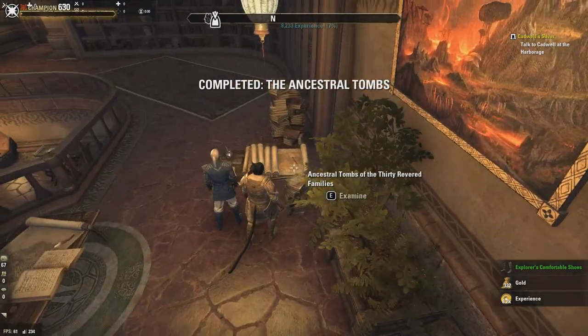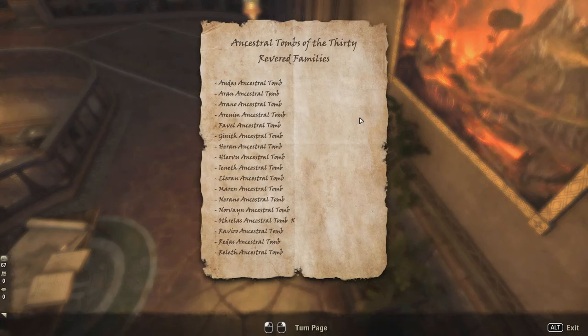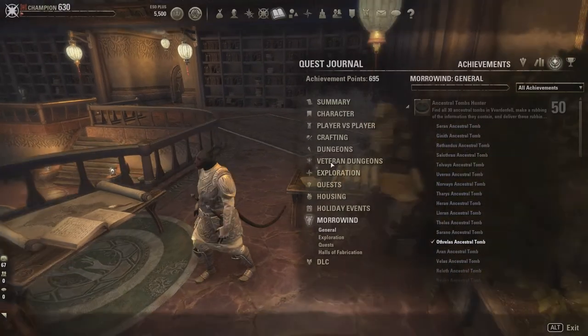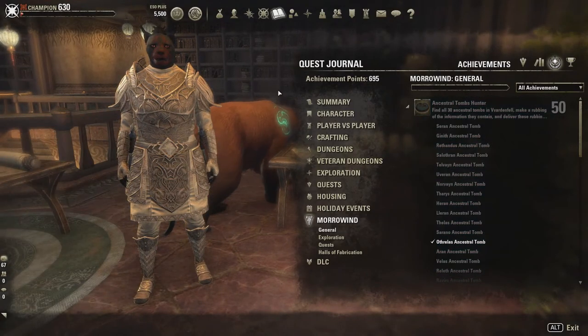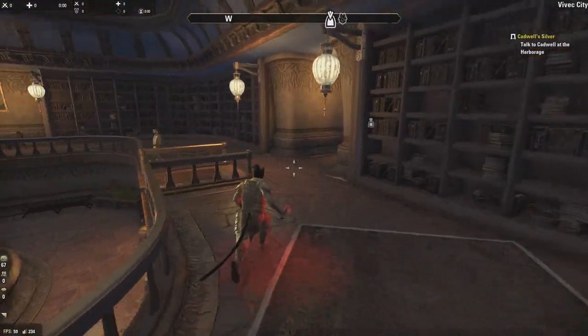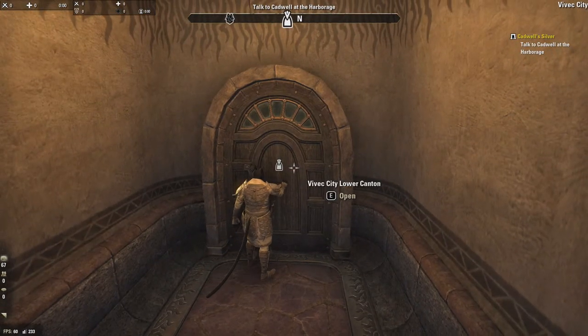The model of Vvardenfell progresses nicely. His research indicates that 30 of the most revered families each left a clue to the location of the library of Ondul — find the remaining 29 tombs, take rubbings, and the model will be complete. These are all the tombs listed in alphabetical order, but we're going to go according to the achievement list because that makes it easier. We don't get an item like in the Orsinium Hrothgar Relic Hunter where you get the entire scroll.